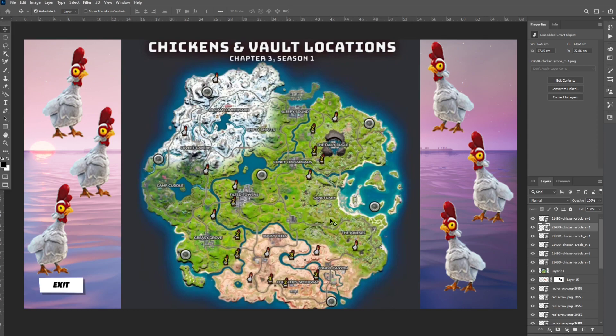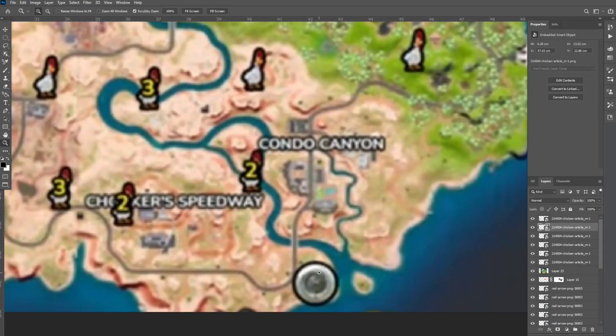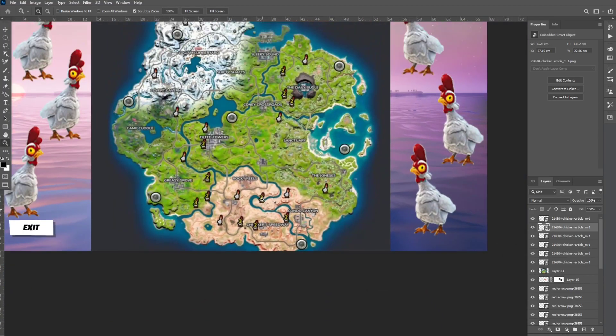I can't believe I'm making a video about chickens, but this is the life I chose. The circles on the map are the vaults. When you find a chicken, take it to a vault, stand in front of it, and it will automatically count as two people — so the vault will open and you'll complete one of the quests.